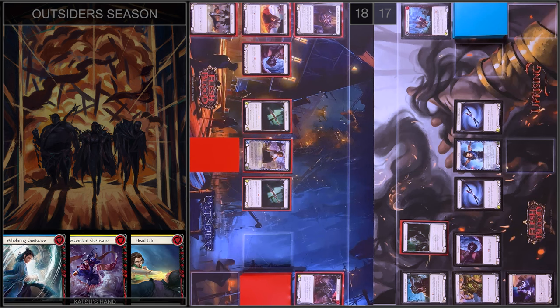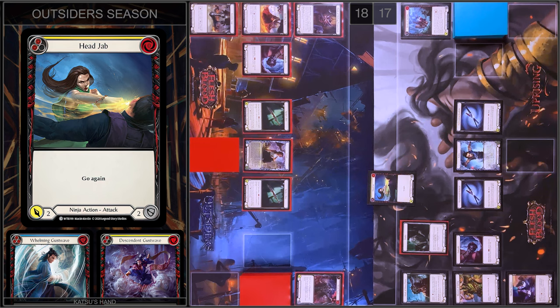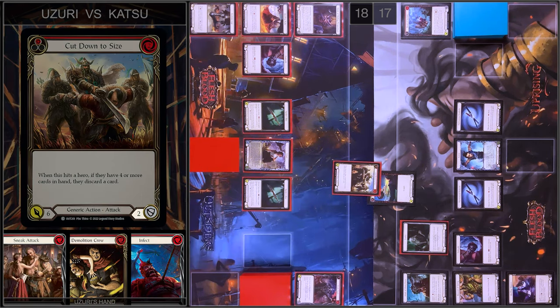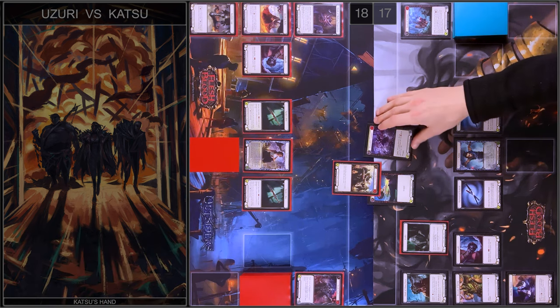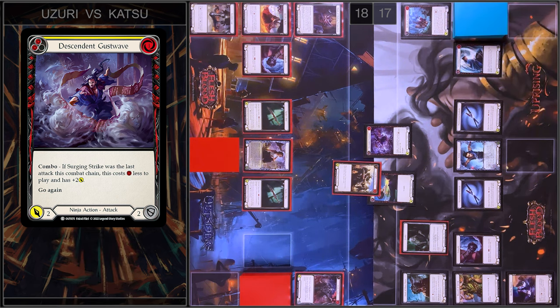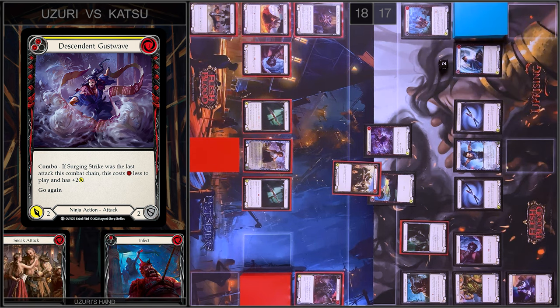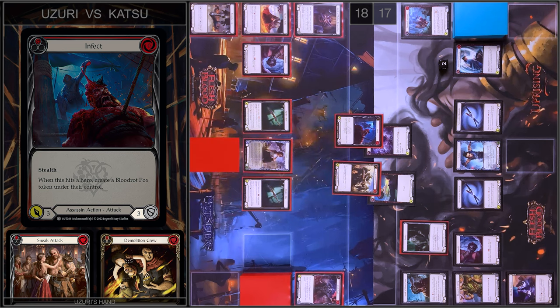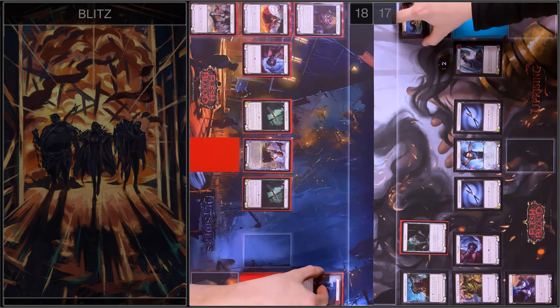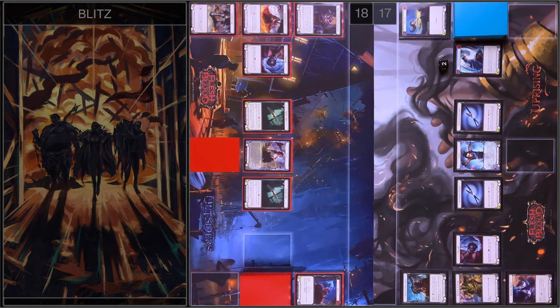This Frailty Token is ruining my plans. I just attack with Head Job — two damage and go again. I'm going to block two. I don't have any reactions, so I play Descendant Gust Wave — I pay one, two floating, two damage. I will block three. At the beginning of my end phase I destroy the token.